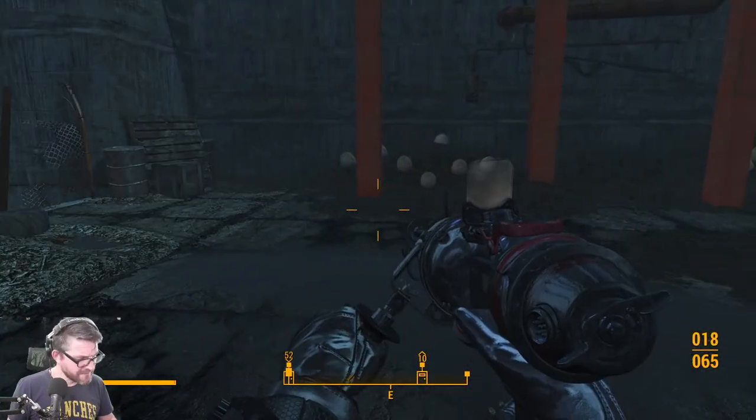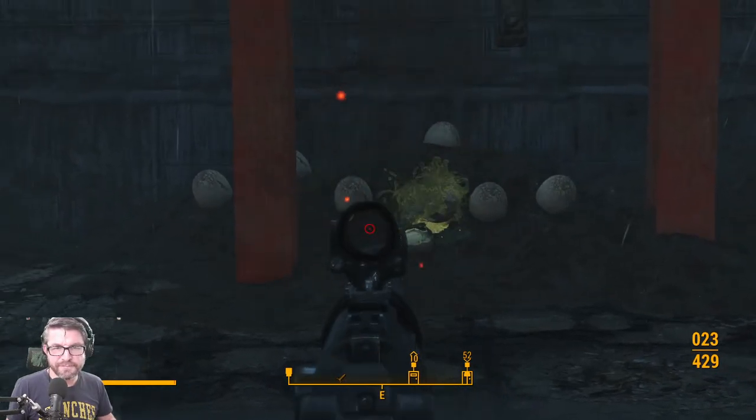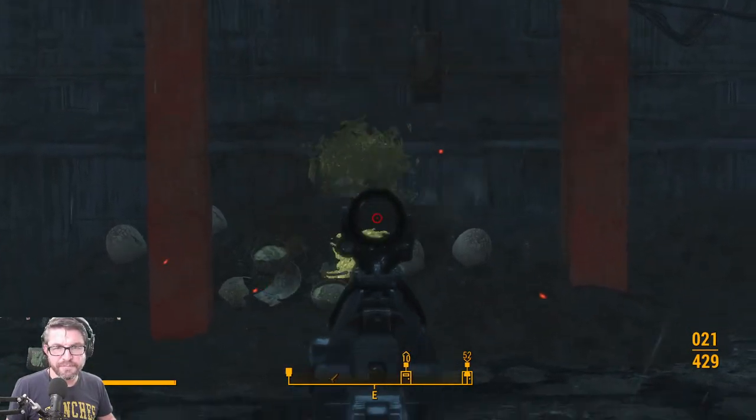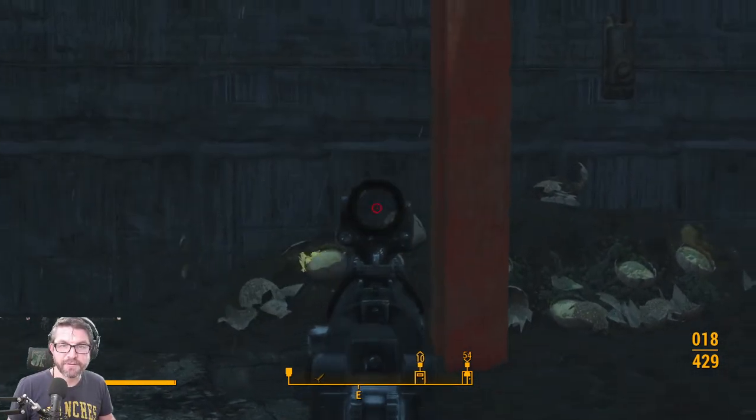Is it the eggs? Maybe that's what we didn't get out of the way last time. Maybe if we kill some eggs, one of these Nuka Lurks will pop up out of the ground.